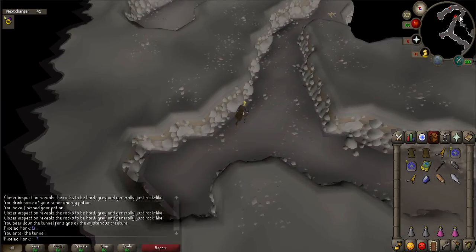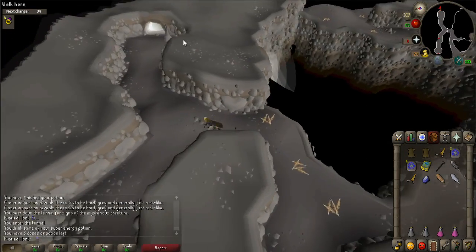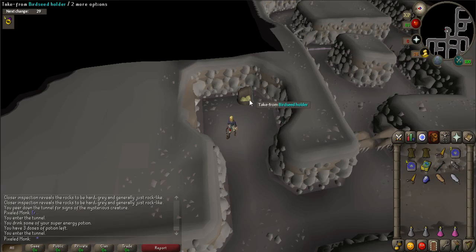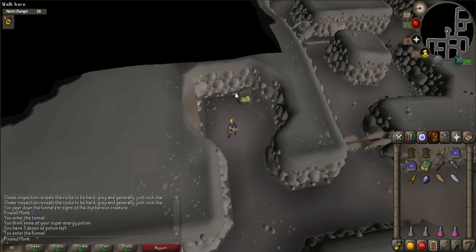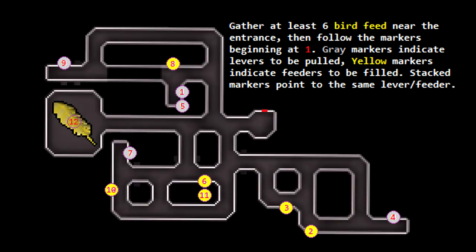Continue all the way northeast to the last tunnel and enter. The quarters are blocked by metal eagles and wings. You must solve the puzzle to get the gold feather. In this puzzle there are levers and there are bird feeders. You must pull the levers and fill the feeders in order to complete this. The map on the screen will show you the correct order in which the levers need to be pulled and feeders filled.